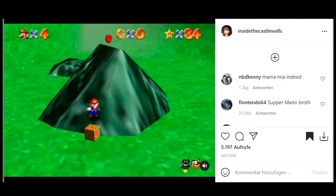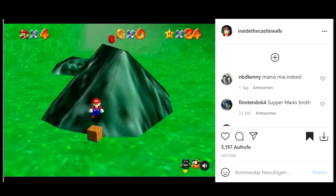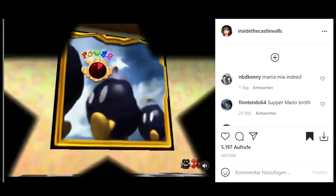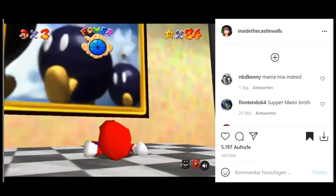Hello everyone! A little while ago I stumbled upon this video on Instagram. It's from the account InsideTheCastleWalls, which is a great account for Mario content by the way. You can see that Mario gets pushed into the rock and instantly dies. Some of you may already know why this happens, but for those who don't, I will explain it.